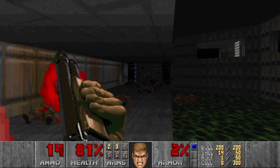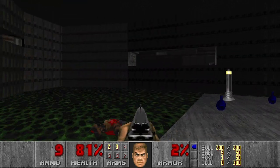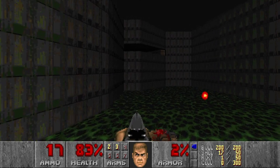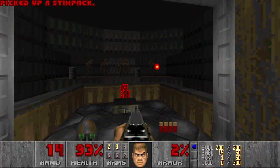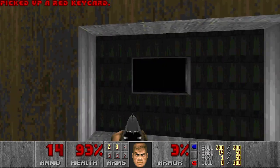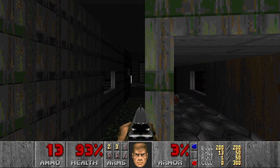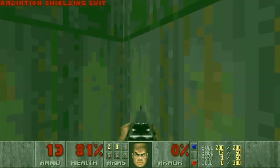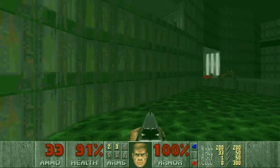Let's take down these guys first. Need some shells, some more shells. And I see something there — probably I've been there already. Let's blow up this barrel and this one — nice. I'm pretty sure we can jump down, but I'm out of radiation suit. What do we have here? This just loops me around. Radiation suit — yes. And the green armor. No secrets here. And this just brings me back.